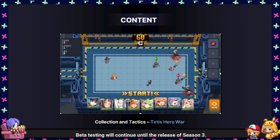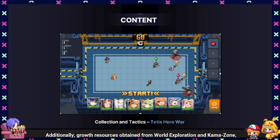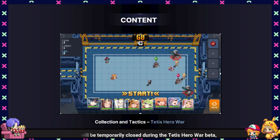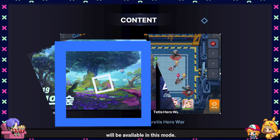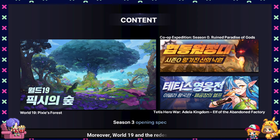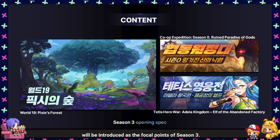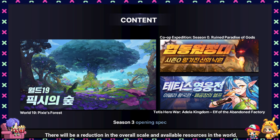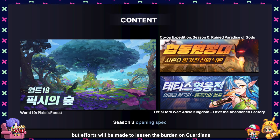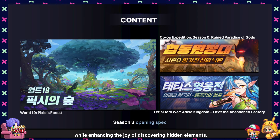Beta testing will continue until the release of Season 3. Additionally, growth resources obtained from World Exploration and Comma Zone, which will be temporarily closed during the Teddy's Hero War beta, will be available in this mode. The two main features will be officially launched with Season 3, removing the beta label. Moreover, World 19 and the redesigned lobby will be introduced as the focal points of Season 3. There will be a reduction in the overall scale and available resources in the world, but efforts will be made to lessen the burden on Guardians while enhancing the joy of discovering hidden elements.